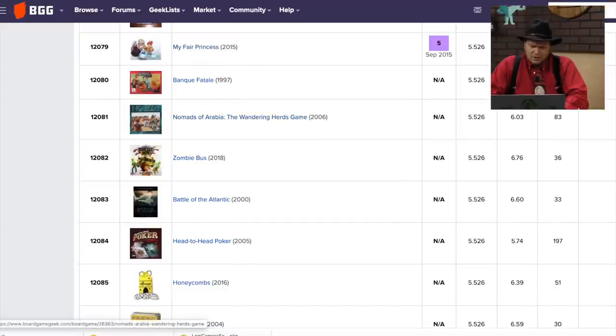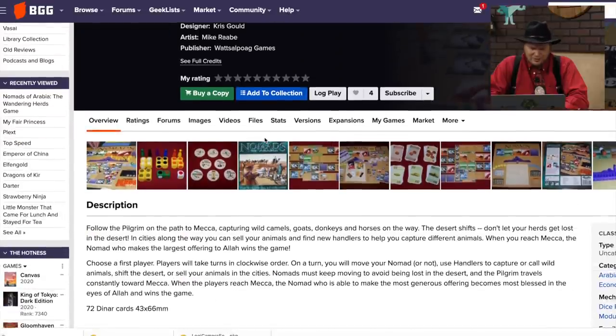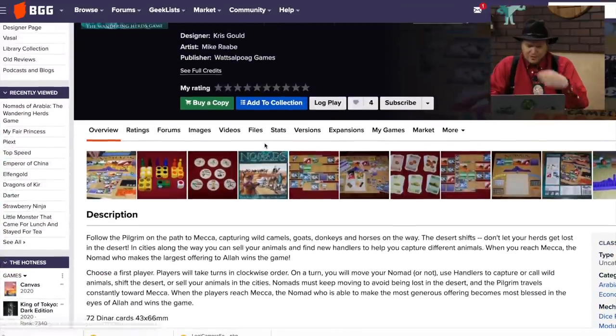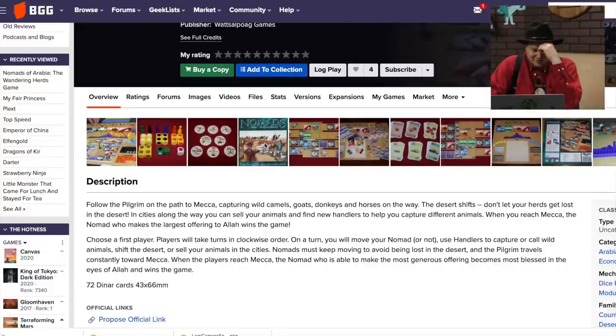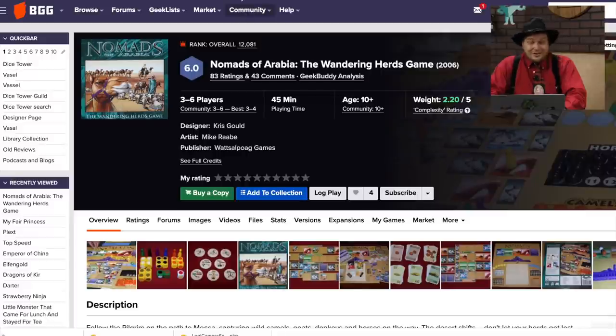Nomads of Arabia: The Wandering Herds game — is this from Watts of Plague? Yes. I didn't review it, but in this one you're capturing goats and taking them back. I really feel like I played this one and didn't like it, but it's been a really long time so maybe I did not. Watts of Plague has put out some interesting games, but I don't remember this one very much.